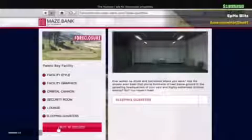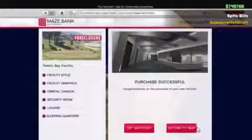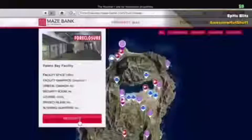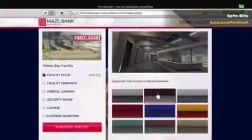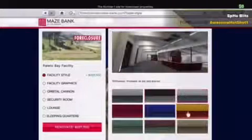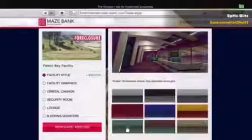That is almost $3 million, and that is without customizations. The customizations include facility style, facility graphics, orbital cannon, security room, lounge, and sleeping quarters. This is where things get very expensive. If you renovate your facility you could customize it with different styles, graphics, the orbital cannon, and more rooms. I'll play some music as we go over the different customizations.